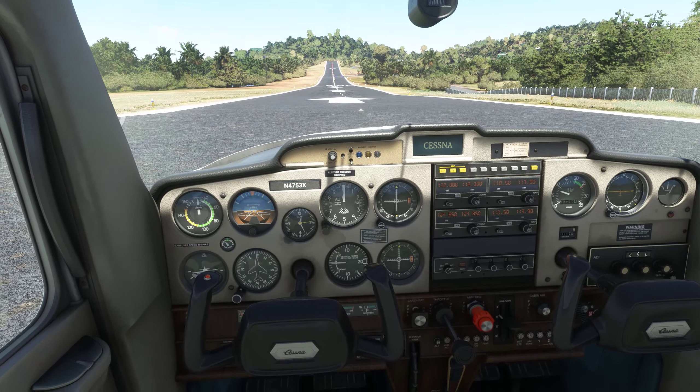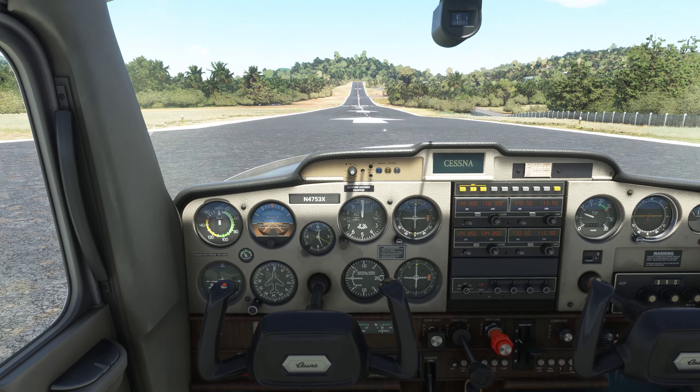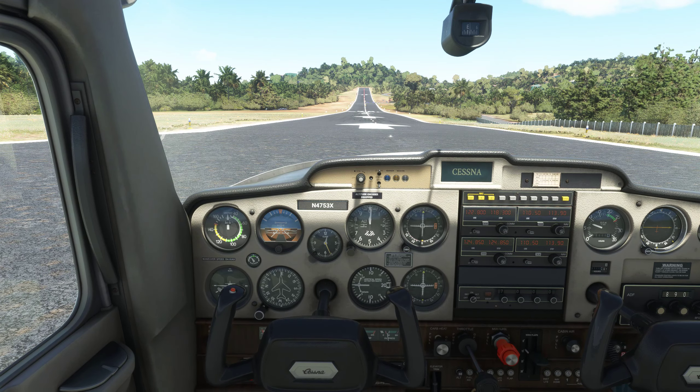Alright, mixture rich, carb heat cold, one notch of flaps — we're going to do a short field takeoff. Mustique traffic, Cessna 4753 X-ray, taking off runway niner, departure to the north, Mustique. Mixture rich, carb heat cold, bring in the power — full power. Engine instruments are in the green. Release the brakes.